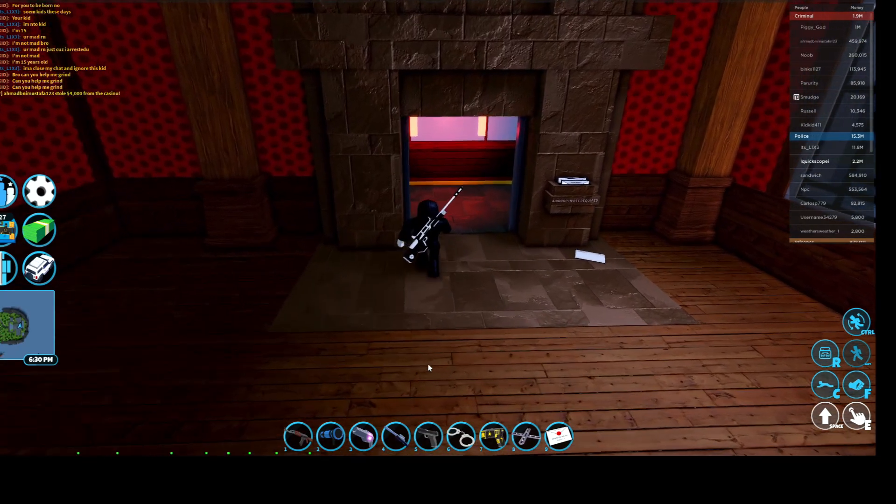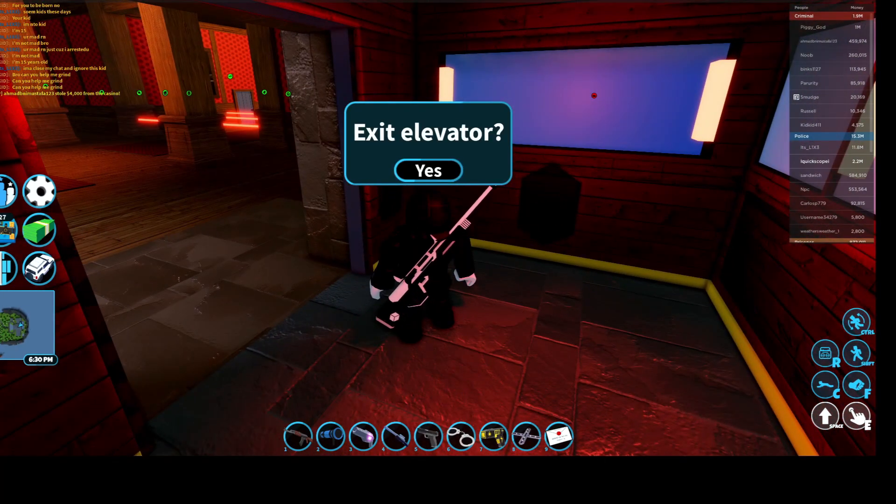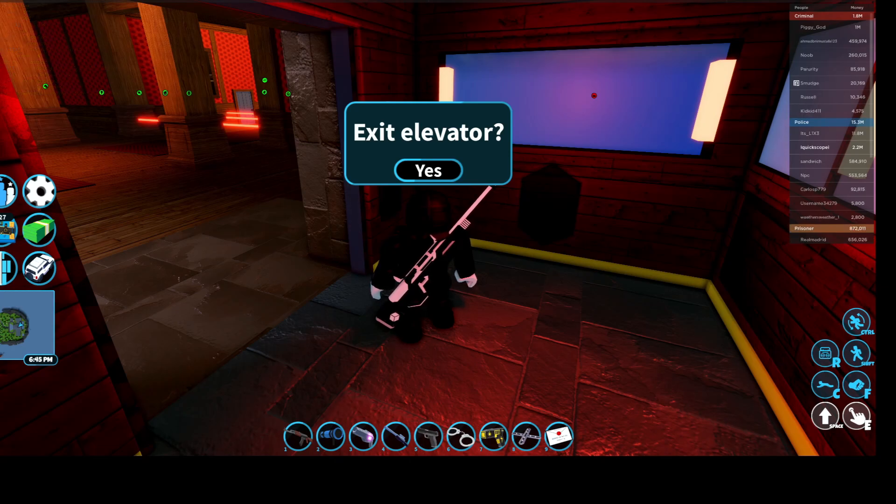Yo what is up everyone, it's your boy AmazingBlogs and today I will teach you how to get a bounty as a cop. So all you gotta do is just rob the mansion as a cop and you get the bounty.